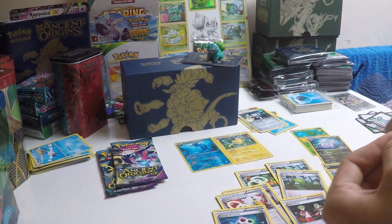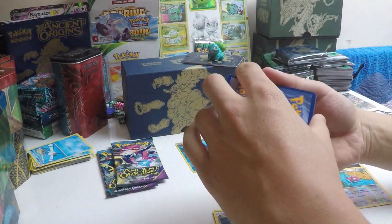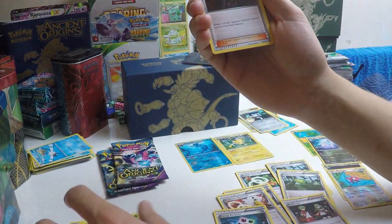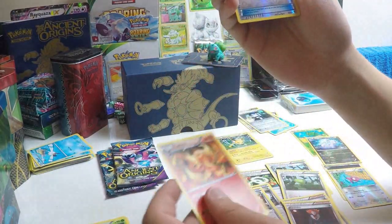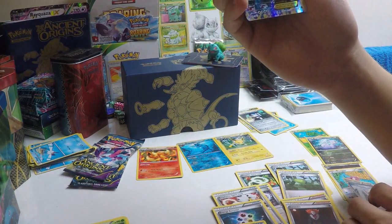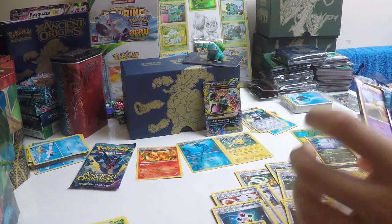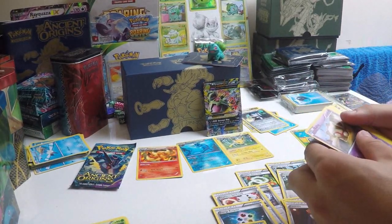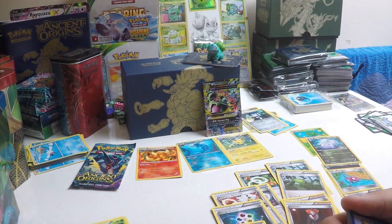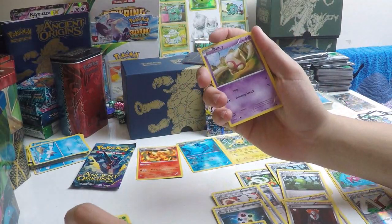Pack number six. Ralts, Gardevoir, Eevee, Quagsire, Combi, Vespiquen again, and a Lysander — always nice to see supporters. And a Flareon. A reverse Paint Roller — that's a good card. And a Mega Tyranitar EX with the double ability — it can have two tools, and Destroyer King for two Darkness, two Colourless does 60 more damage for each damage counter on your opponent's active Pokemon. 110 plus — that's potentially devastating. Probably not one I'm going to build a deck around, but a good card to have.